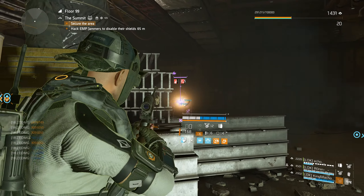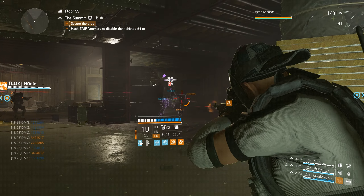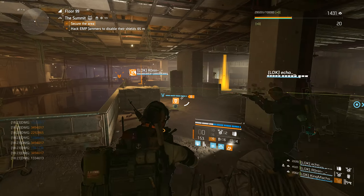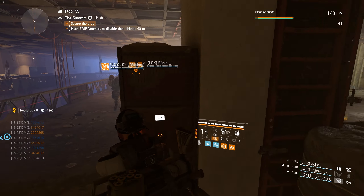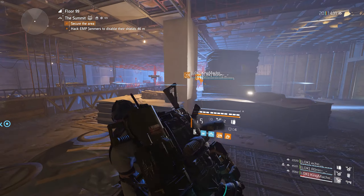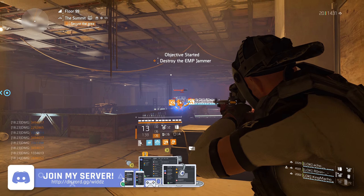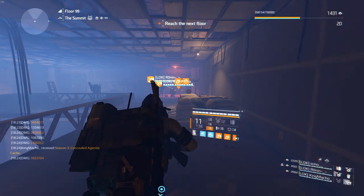They also added a new weekly project tied to the summit — difficulty doesn't matter, you just need to complete it. As a reward you get exotic cache blueprints and specialization points if you're not maxed on those. Additional improvements include more objectives, the laptop interaction is quicker, and they buffed the SHD crate so it's more beneficial when you control it — you get faster skill spawns and it deploys better skills.